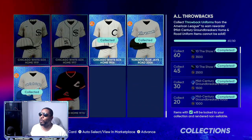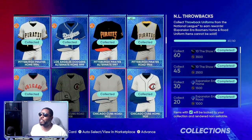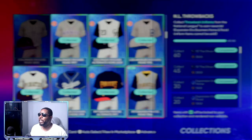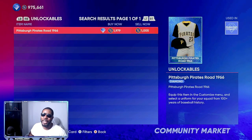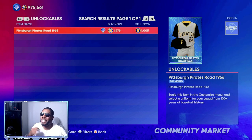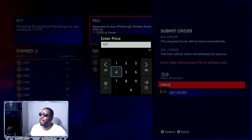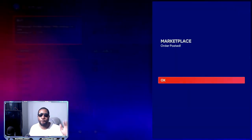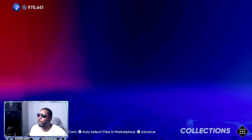So right here we don't have any duplicates, but we go to throwbacks and come down here and scroll through. Give yourself five minutes, go in there and you can see right here — boom — 1979, an extra 1,970 stubs that I might've not even realized was in there. 1975 always does four to five stubs. That's an easy sell that we just made.